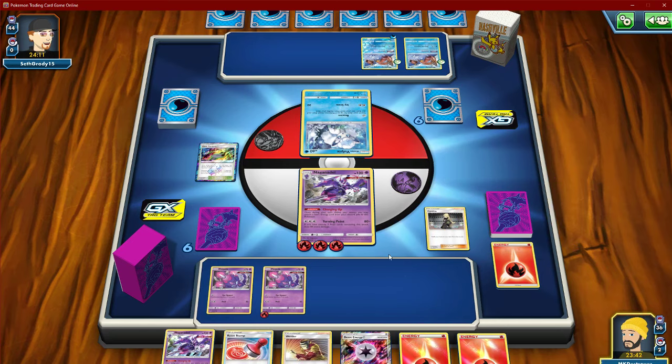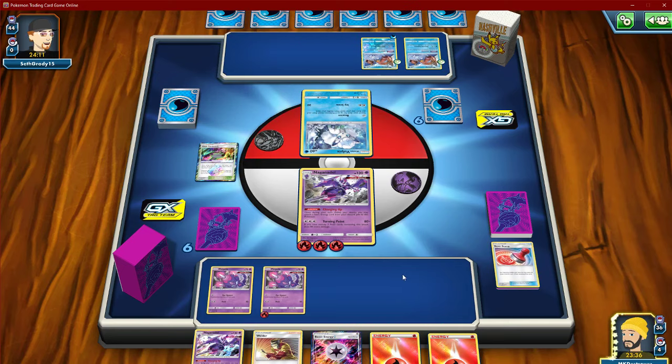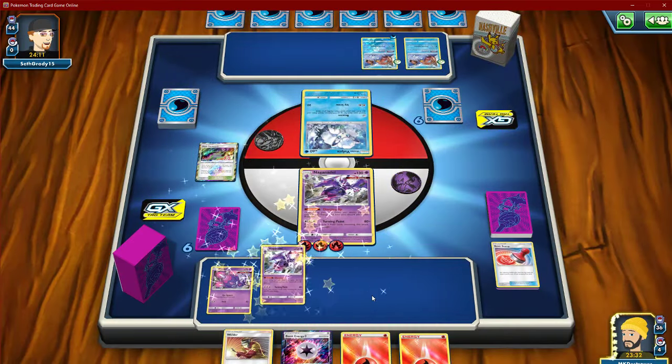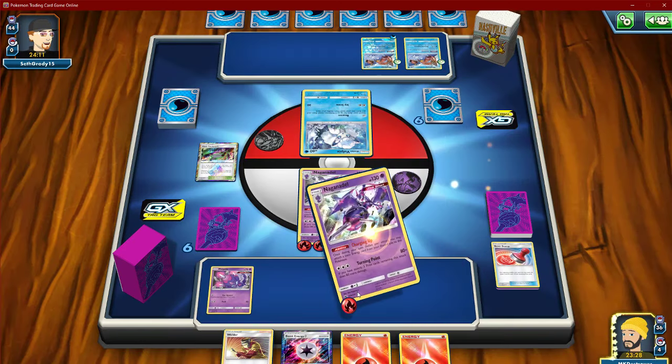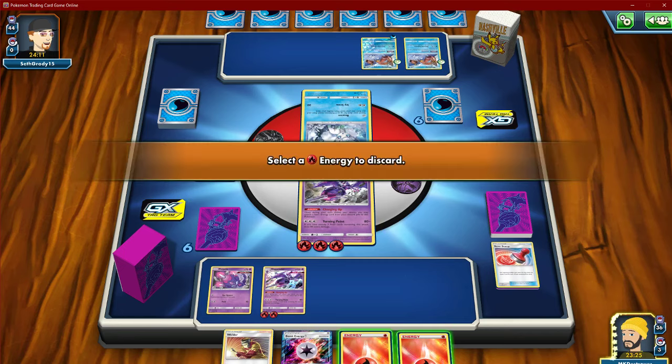We've got the Reset Stamp though, to lose the Gyarados — that's huge. That Reset Stamp is huge. And we can just charge this one up, so that works out. The Beast Energy will be a big thing in this matchup.